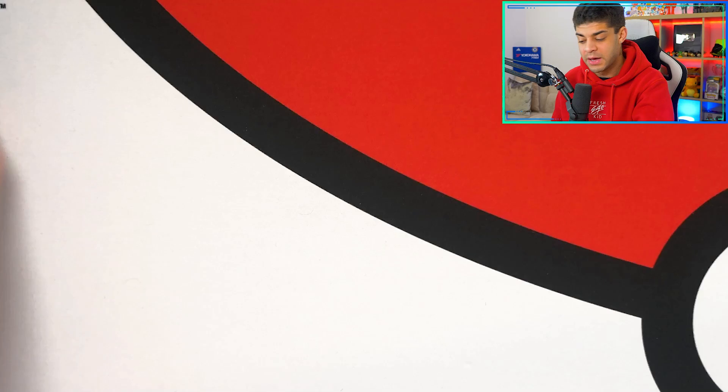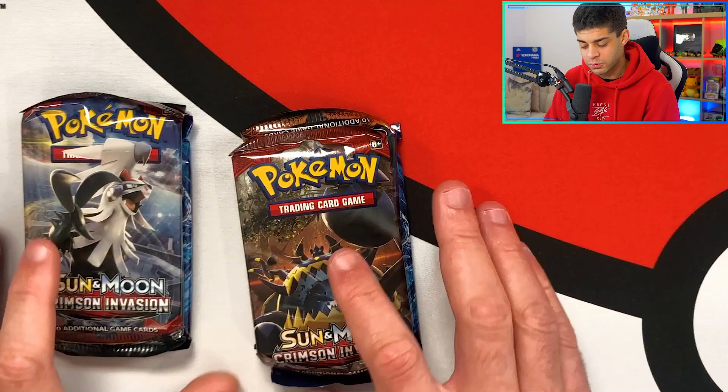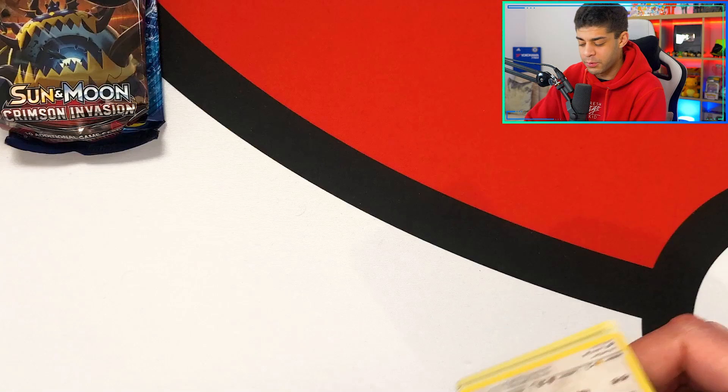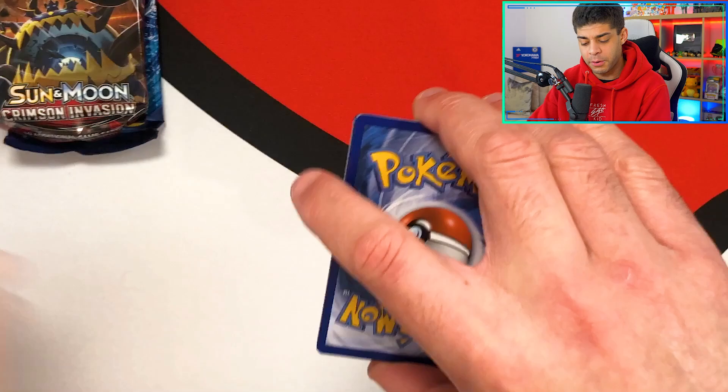The Darkness Ablaze packs absolutely didn't deliver for once — we usually get some mad pulls. Anyway, moving on to the challenge: Pokeball versus Great Ball. We're going to start off with the Pokeball first. Let me know in the comment section which ball you think is going to have the better pulls. We'll do the Pokeball, then the Great Ball, and go back and forth like that.